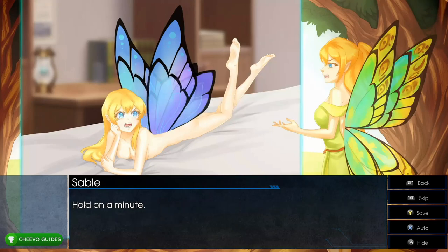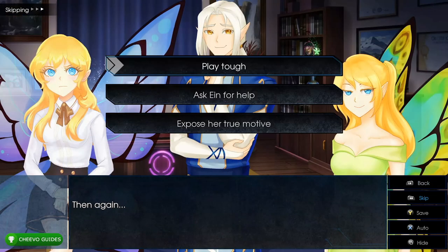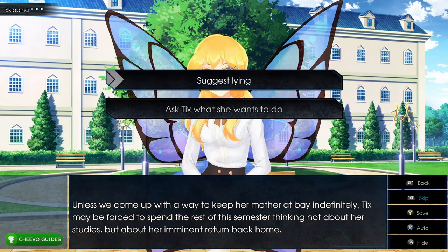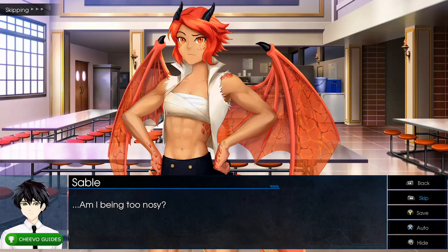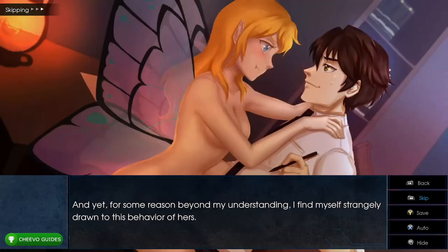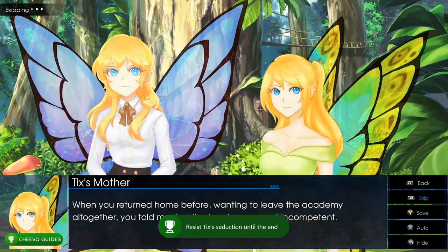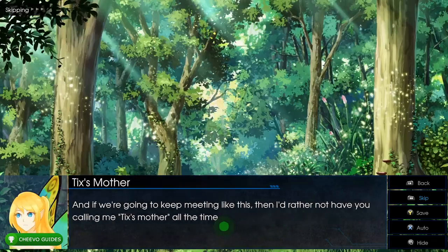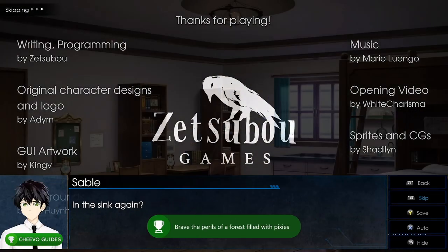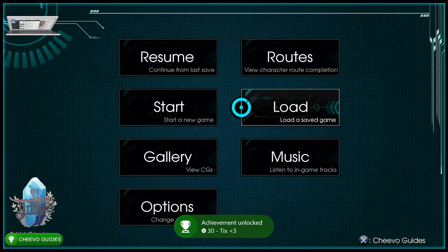Choose 'Stop Tix from leaving,' then 'Play tough' (top), then 'Suggest lying' (top). This finishes Tix's story, triggering three achievements: Beta Male, worth 30 Gamerscore, for resisting Tix's seduction until the end; Sable's Travels for braving the perils of a forest filled with pixies; and Tix Heart for completing Tix's route.